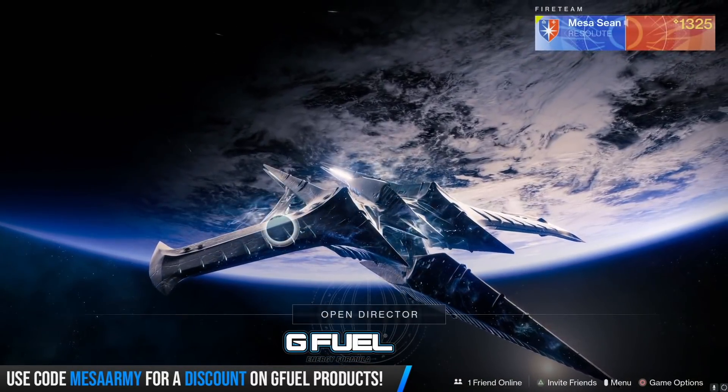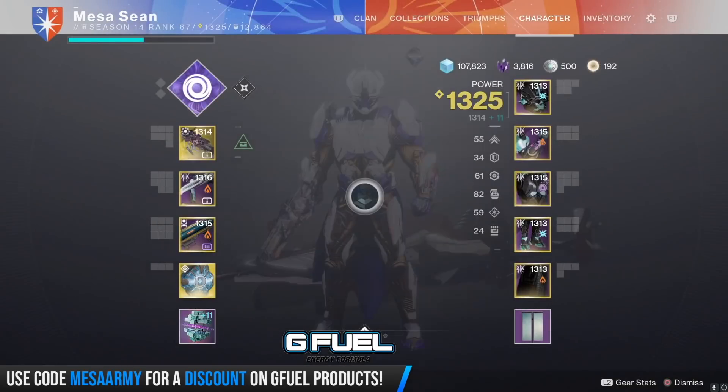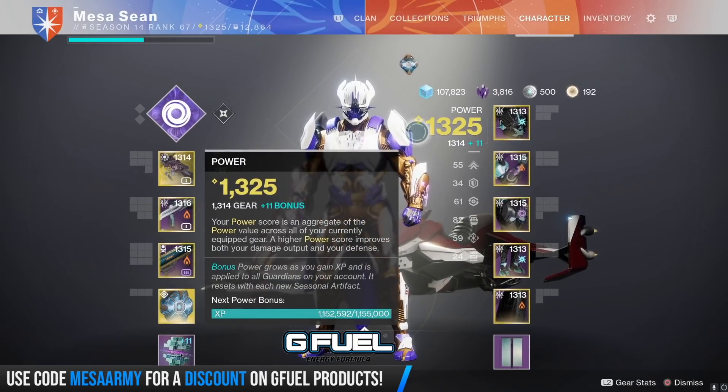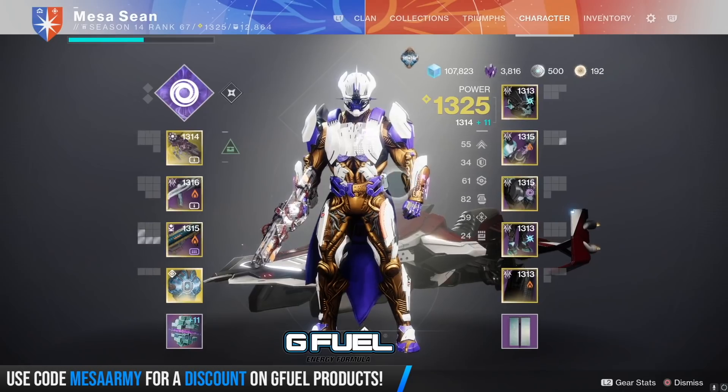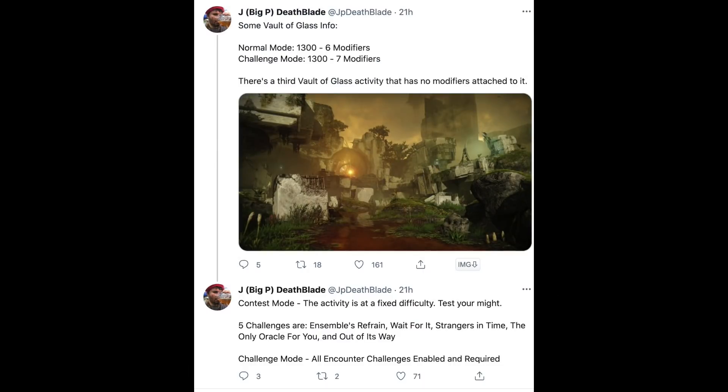Normal mode — well, contest mode — we're going to be locked at 1300. So even though my Titan here is 1325 with the Seasonal Artifact, and I've not even touched my Warlock or Hunter for Pinnacles yet this week, I'm looking good once contest mode is off. Normal mode is going to be 1300 with six modifiers. Challenge mode is going to be 1300 with seven modifiers. And there's a third Vault of Glass activity that has no modifiers attached to it. Contest mode is a fixed difficulty — test your might.